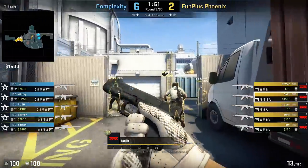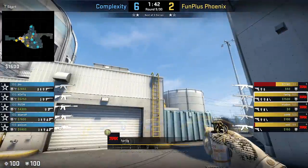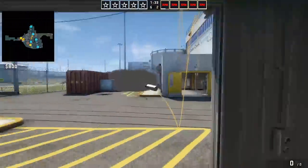Next up Farlig hugs this post, stands up, aims at the ladder, jump throws, and the result is a good old garage smoke.